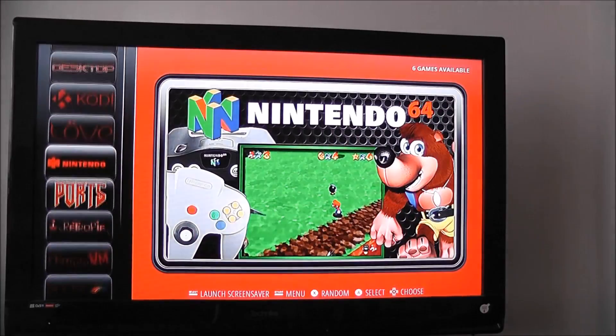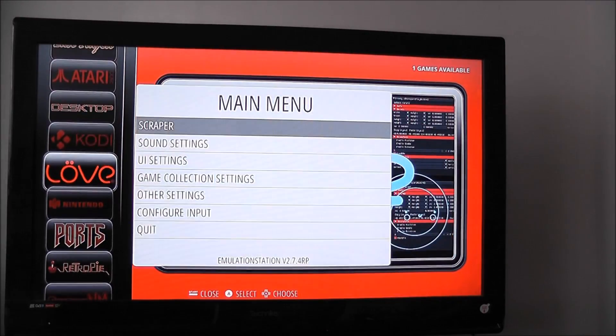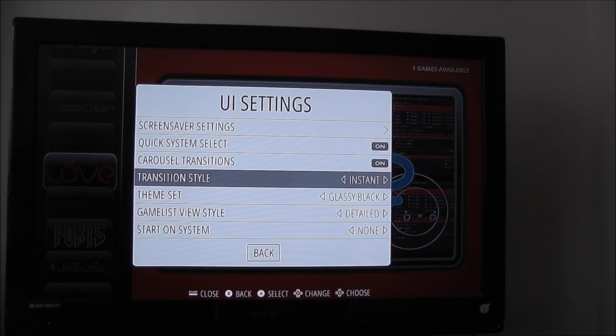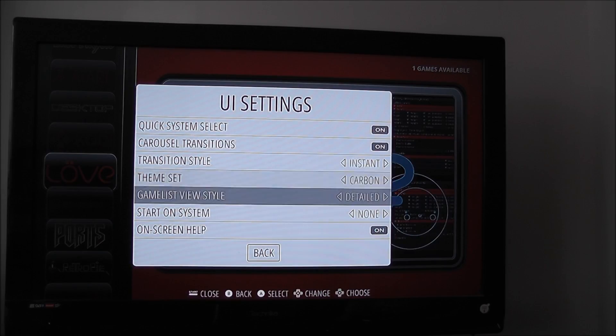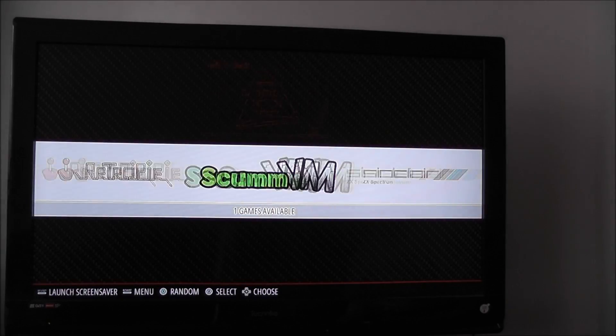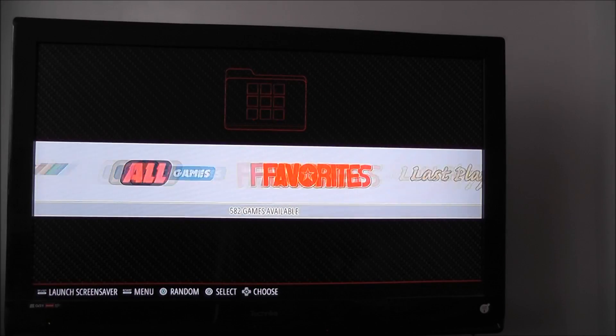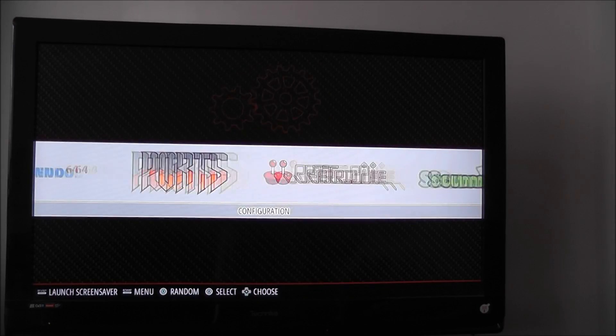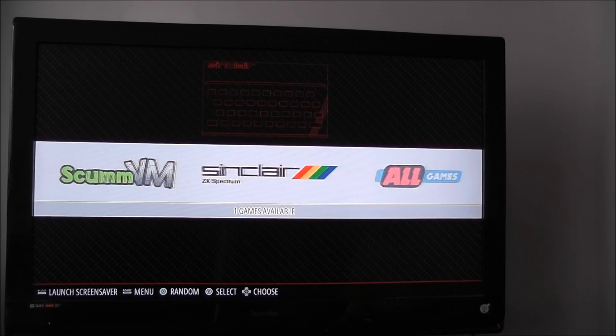There's also a new theme, as mentioned before, but we can still change the theme in the UI settings. If we go back to Carbon and press back, we should get the old theme back — which personally I quite like more than the new theme.